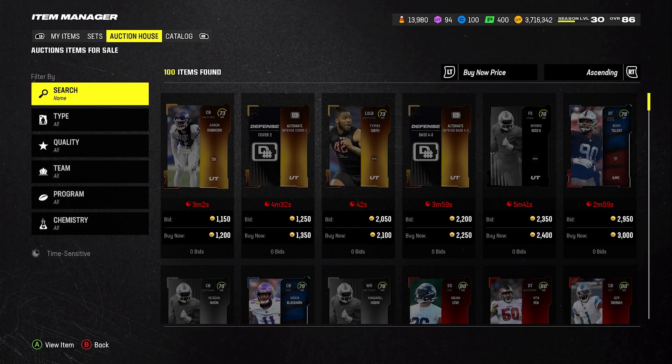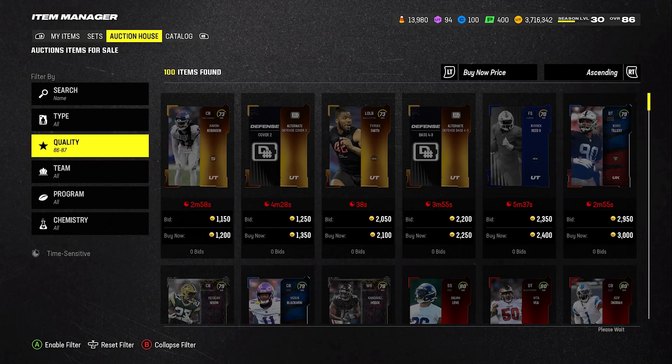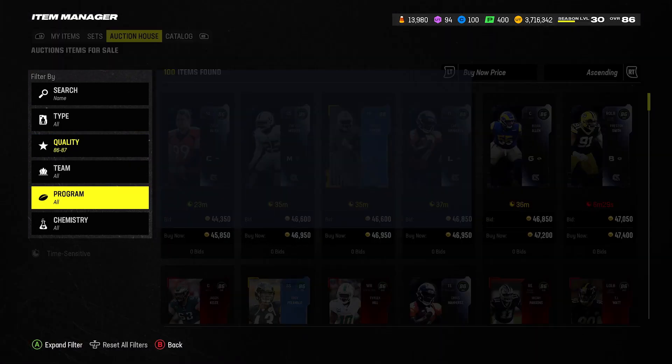The first thing you want to do is snipe 87s. You probably want 87s for about 90 to 100k — if you can get them at that price.